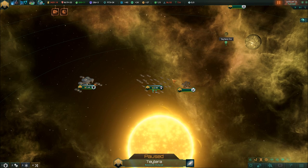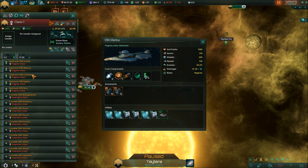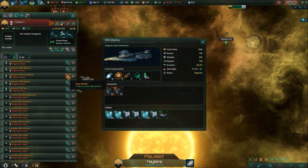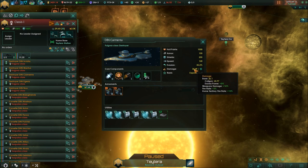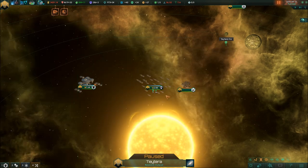One new change in Stellaris 2.0 that I'm super happy about is that ships and armies can gain experience and become better fighters. Looking at this fleet, we have the DIN Mantis, a regular destroyer almost at the next rank, whereas the DIN Commenter has already become experienced and does 10% more weapon damage. It's not a huge amount, but if you have lots of experienced ships it can make a real difference. It's more important than ever to take engagements where you can reasonably expect your ships and armies to survive, and build up a core of experienced units for future engagements.